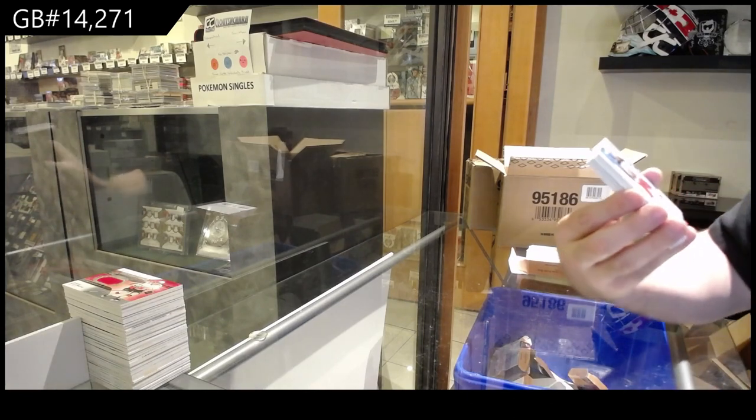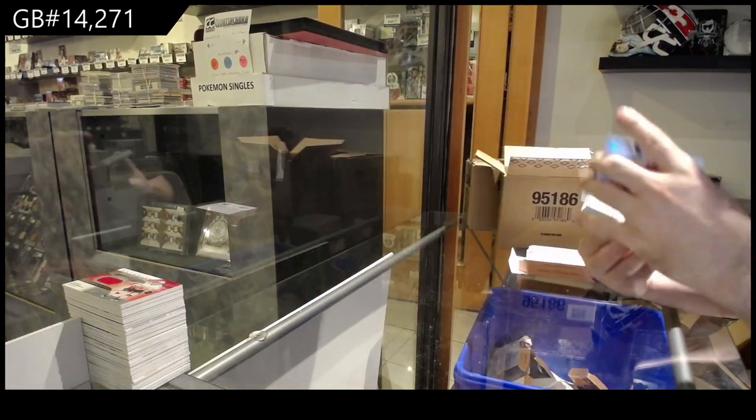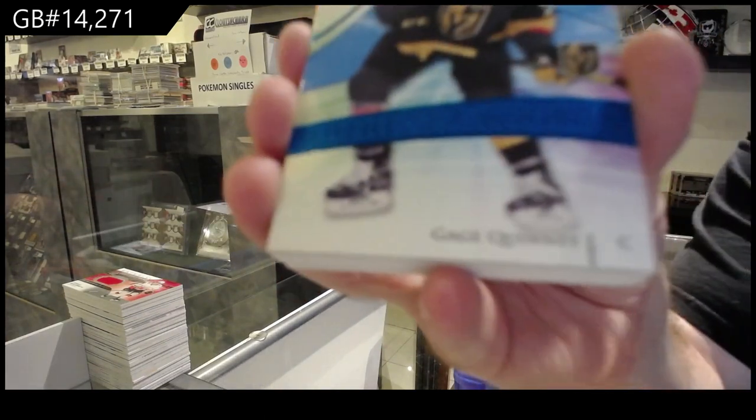We've got $1.65 Dubois for the Jackets. $1.99 Quinn for the Vegas Golden Knights.